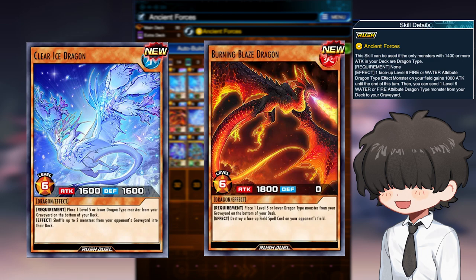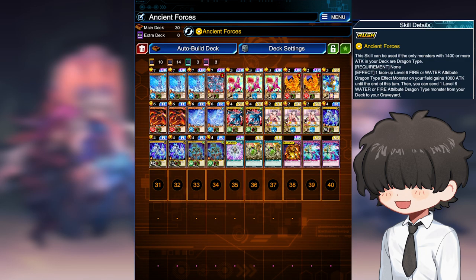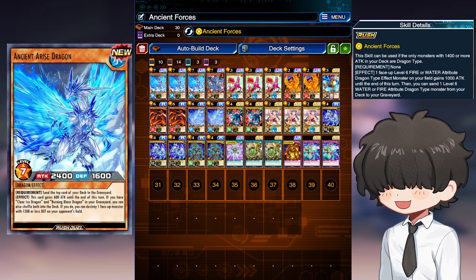Burning Blaze Dragon and Clear Ice Dragon are — wow — level 6 fire and water attribute dragon monsters. By activating the skill with either dragon on the field, you can boost their attack while having the option of sending a Burning Blaze or Clear Ice Dragon from your deck to the graveyard. Here's a standard Ancient Forces deck. Ancient Arise Dragon has two abilities: the first is to boost its own attack by 600 if you discard the top card from your deck. The second is that if you have a Burning Blaze Dragon and a Clear Ice Dragon in your graveyard, you can add both back to the deck and destroy a monster with 1500 or less defense. This works well with the Ancient Forces skill because having a Burning Blaze or Clear Ice on the field means you'll already have one in the graveyard to set up your Ancient Arise plays.